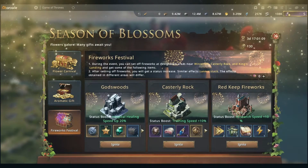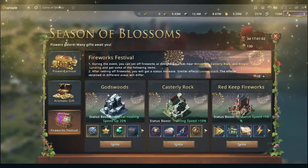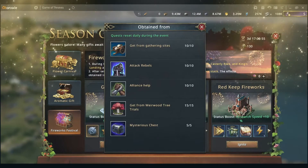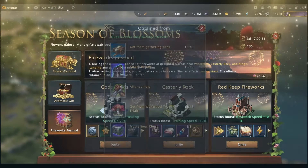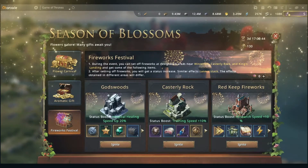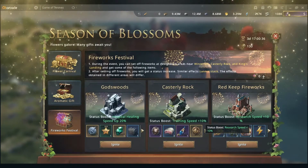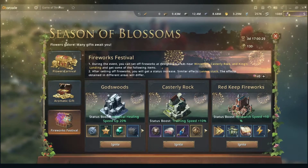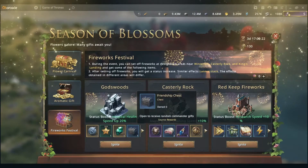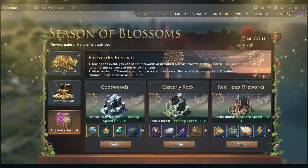The third part that I like very much is the Fireworks Festival. You complete activities right here and you can get up to 50 fireworks by completing these activities. Every single day you can launch those fireworks at one of three castles — Winterfell, Casterly, or King's Landing. When you launch fireworks you get a buff — you choose which one you like or need. I like the first one because it has the friendship chests; the second I don't really use, and the third might be useful for some people.